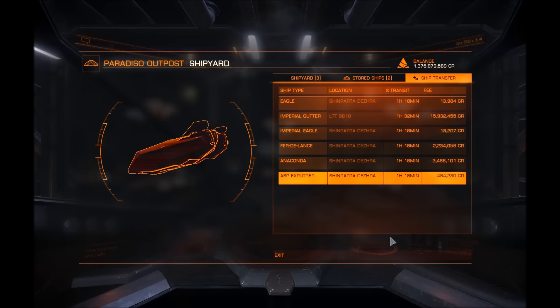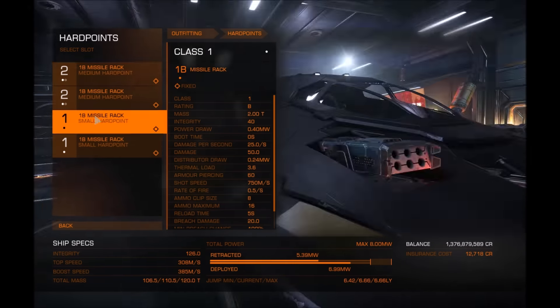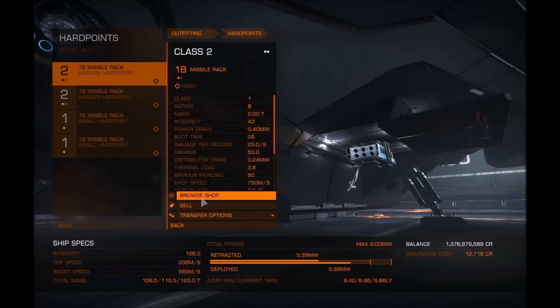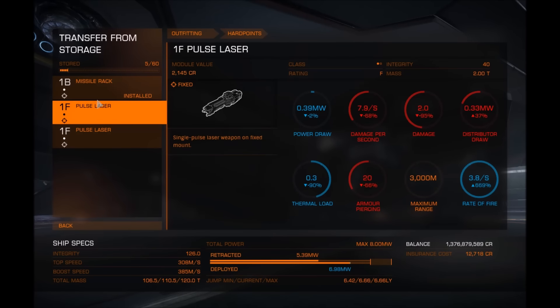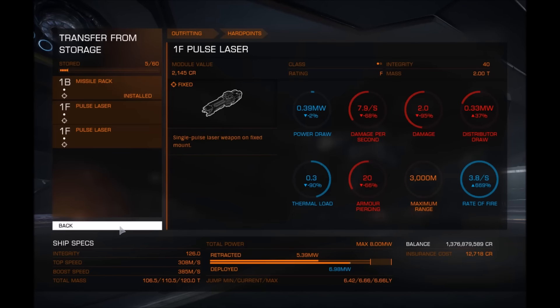You go into your outfitting, go into whichever module you've got. I'm trying to think of what I've got stored because I've recently cleaned everything out. But say you go into your hard points, you go in here and you do transfer options. You can choose to transfer stuff and things are wherever they are. So I've got a pulse laser stored — I think they're actually stored at this station. You select them and you can transfer them to ship. You can store modules in places.